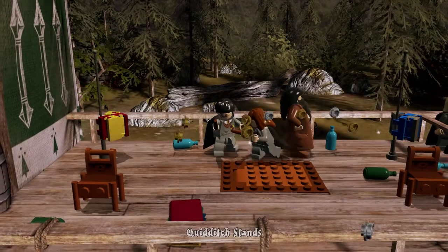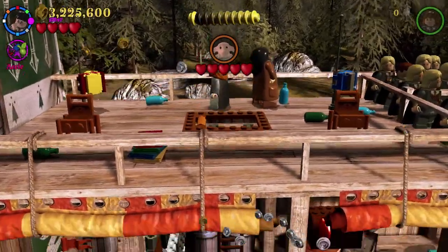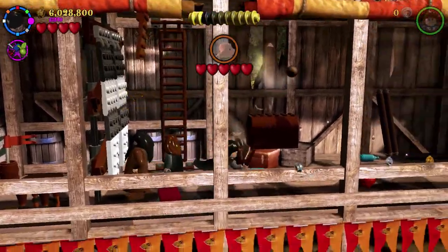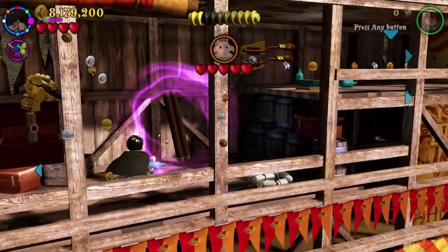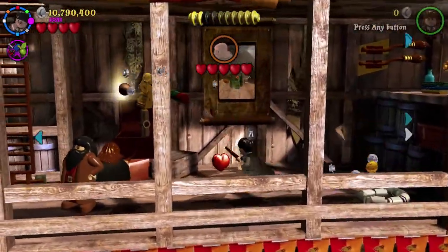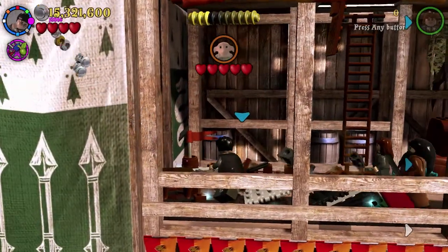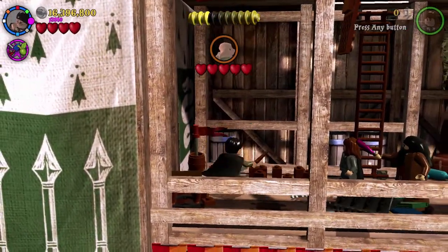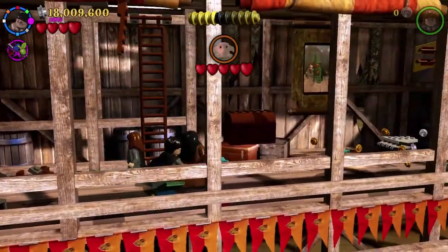We have just loads and loads of characters now. Here we are at the quicksand. We got True Wizard ranked very easily. Hit that bludger — four of those are hit.